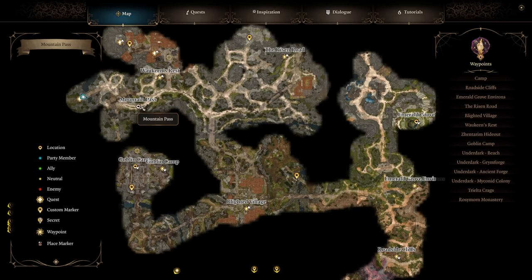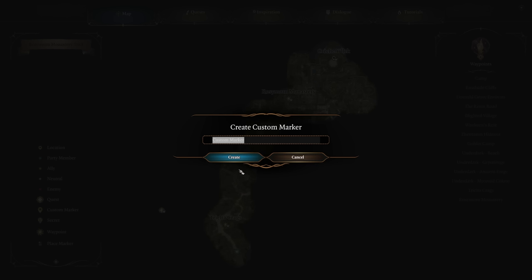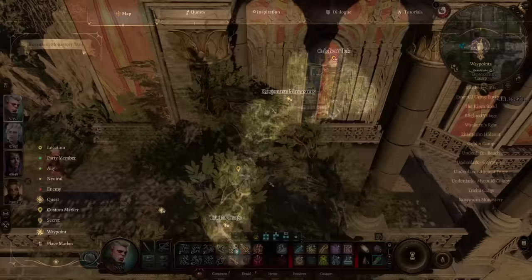Starting off, you need to have exited the wilderness part of the story and entered the mountain pass area. This place is rated for about level 5, so if you are level 5 already and have been doing all the side stuff, you should have no problem just beelining this as an objective. Once here, you need to get to Rosymourne Monastery on the northern side of this area — easily done with a short walk, or you can interact with the cable lift along the way to get there even faster with a bit of a strength check.